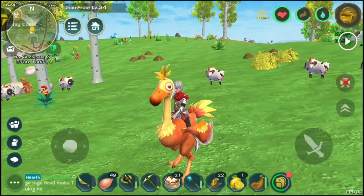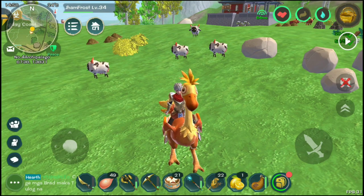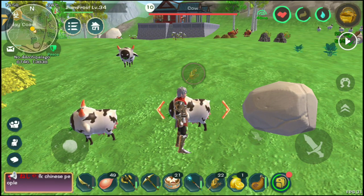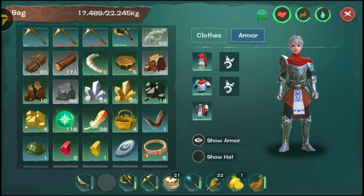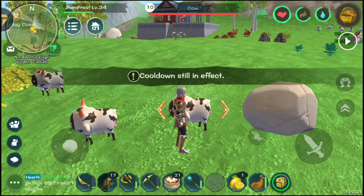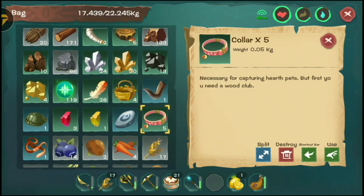Hey guys, Jumps here and today we're going to be capturing some cows to produce some milk. I really need the milk stuff much, so I'm going to teach how to properly capture them and then make them do some work and produce milk. First of all you have to tame them of course, and then use your colors.